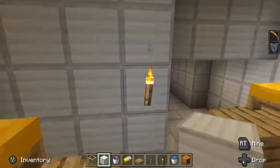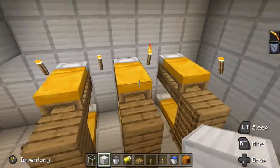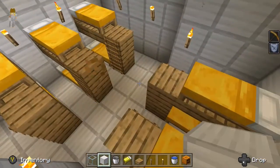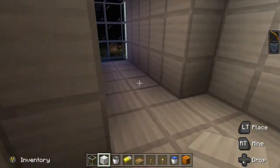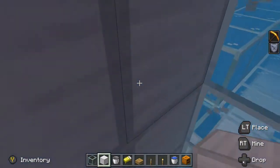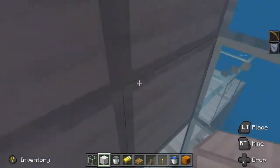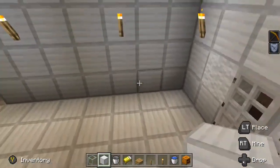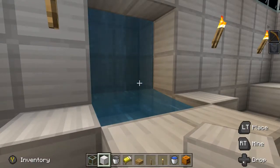Also, beds. Who are all the bunk beds for? The people. What people are going to be there? For workers — scientists. You know villagers could be scientists. The ones with the white shirts. I can find one, or maybe get the spawn egg. But I think this is going to be hard. I'll just use you guys as workers.